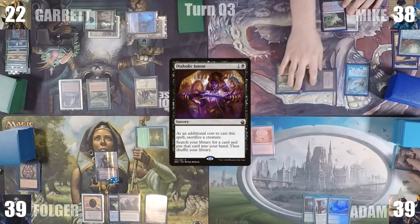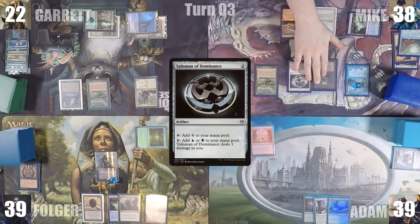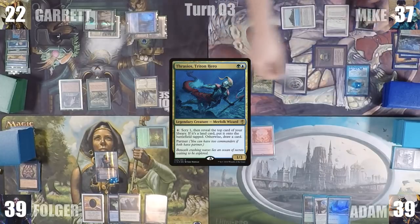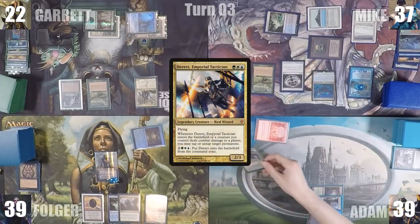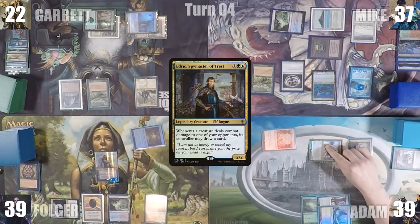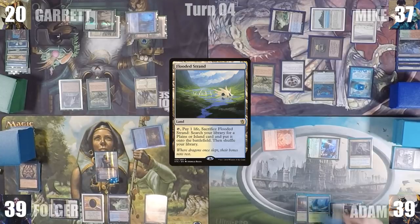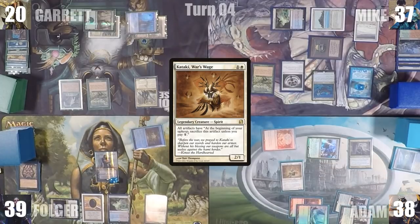During his upkeep, Mike pays for his Mystic Remora. He adds two blue through his Carpet, plays a Wooded Foothills, casts Talisman of Dominance, cracks the Foothills for a Tropical Island, and casts his commander Thrasios, Triton Hero. At the end of Mike's turn, Adam activates Derevi's ability from the Command Zone, tapping down Folger's Command Tower. Adam begins his turn by casting Edric, Spymaster of Trest, attacks Garrett with Derevi, Garrett takes two, and Adam untaps a land and draws a card. In his second main phase, Adam plays a Flooded Strand, cracks it for a Temple Garden tapped, and casts Kataki, War's Wage, thwarting everyone's Mox plans.